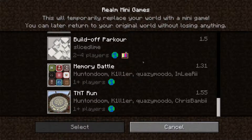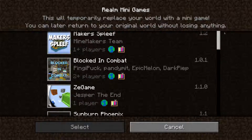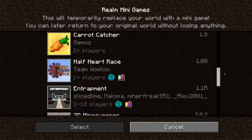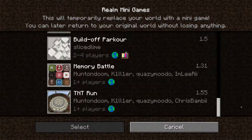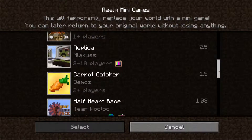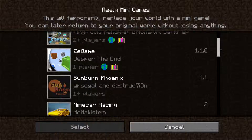We've got all these mini games here. Let me go through them slowly: we've got stuff like Maker Spleef, Z-Game, Sunburn, Carrot Catcher, Attrapment, Labyrinth, TNT Run, and stuff like that. These mini games are very good because they're free — well, within the realm subscription, so you need to pay for the realm. But everything else within the realm is free, so you don't need to pay separately for mini games.